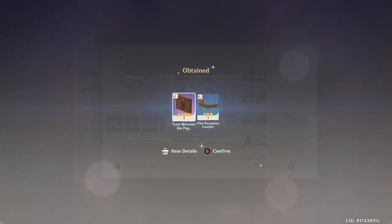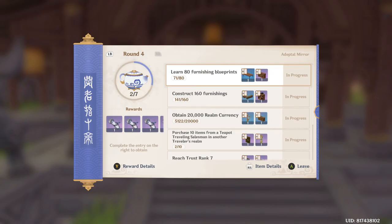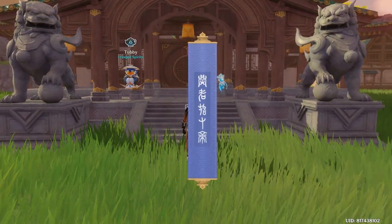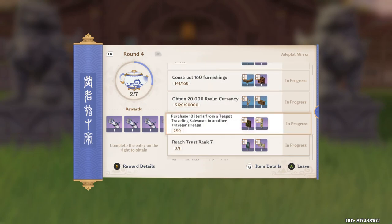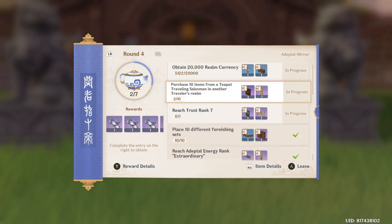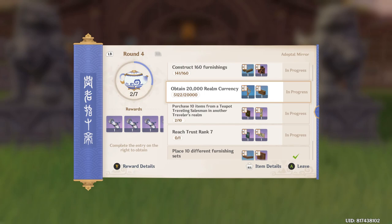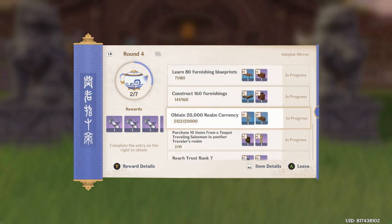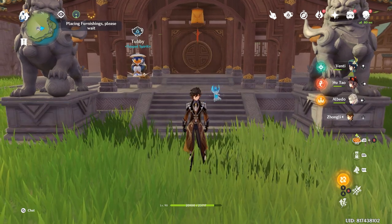Okay, very last step — completing the furnishing set items. One last look at the handbook: you need to learn 80 furnishings, construct 160, purchase 10 items from the teapot traveling salesman in another traveler's realm — which is not so bad, you can complete it today. Trust rank 7 and 20,000 realm currency will take a bit of time, but the rest we will definitely get there soon. Thanks everyone for watching — I hope this video has been informative and helpful. If you like the content, remember to like the video and click subscribe for more. Bye!